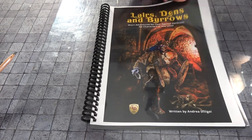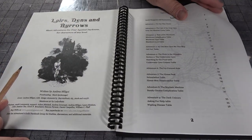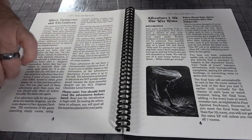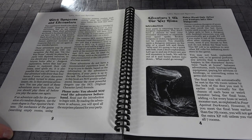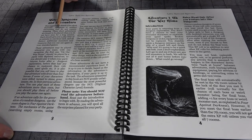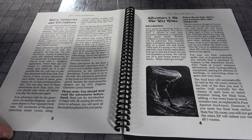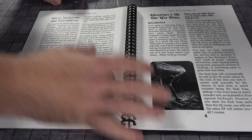Lairs, Dens, and Burrows is just a short adventure and you're going to have a number of different adventures. Right here it says: 'A few short thematic dungeons or outdoor encounters that do not require mapping. These short adventures are meant to be played when you do not have enough time for a long mission.' Which is genius — something as simple as that. Each should give you a play time of about 15 minutes to an hour, which is perfect.